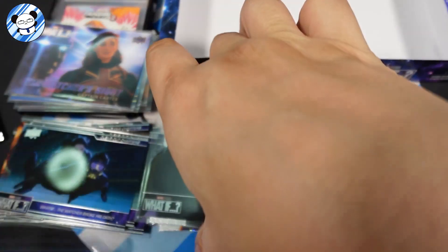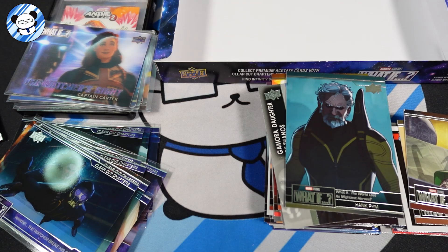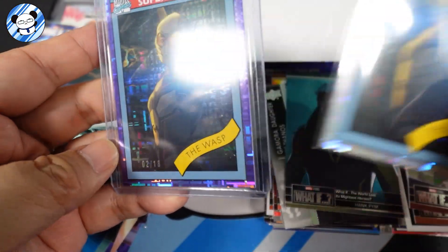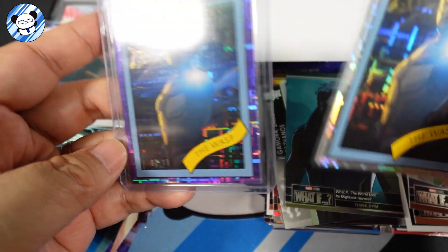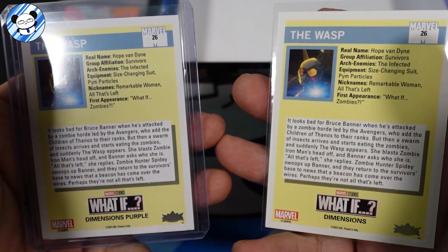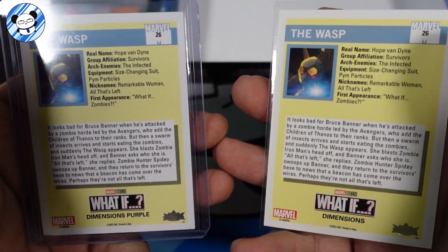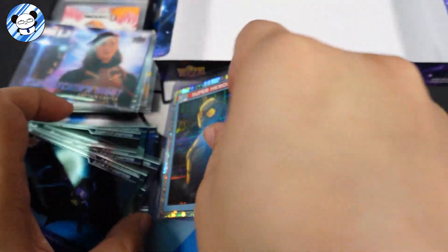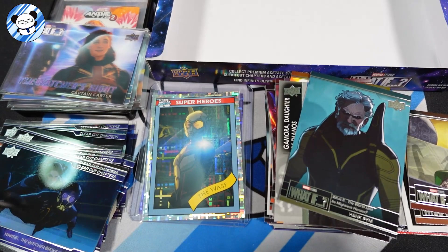It's supposed to be like this one, but this is a hard one. It's The Wasp also — we already have a Wasp but now we have the out-of-18 version. Dimensions purple — this is a Dimension hit. Good box, good box! We have a hit of Wasp out of 18.